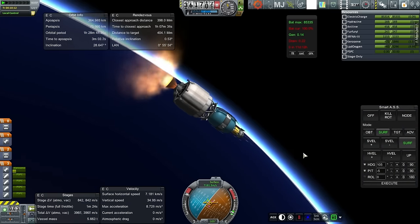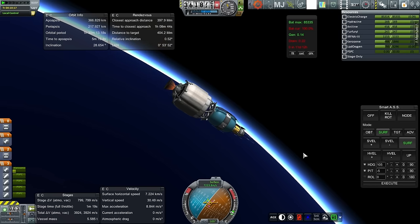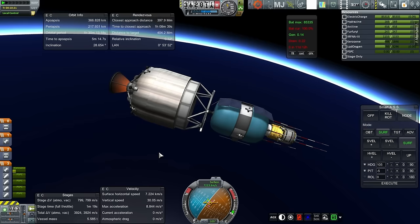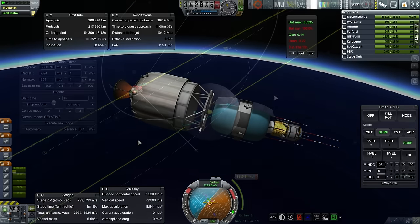Getting ready to shut down. We don't have to get the periapsis aside — we'll just get it to 200. That's good enough. There's 800 m/s left in this stage. It's meant for larger payloads after all. We'll take that and let me start plotting.